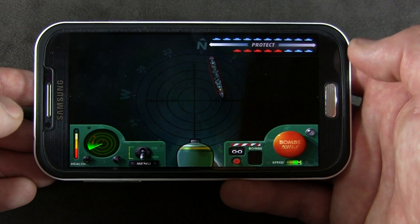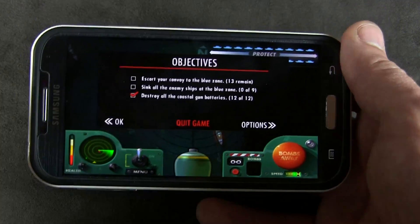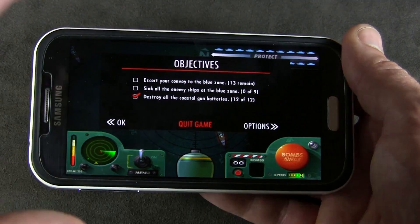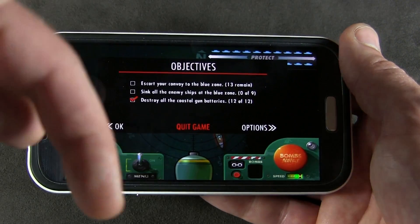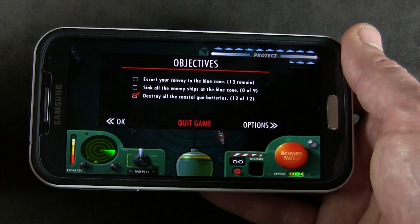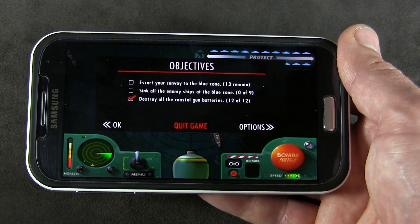Anyways guys, that's a quick little video. There's all the objectives I still have left to do. The game is free in the Play Store, you can't go wrong — try it out for yourself, see if you like it. You might have as much trouble as me, but I'm sure most of you will do considerably better. There'll be a link in the description below so you can download it and have fun. Click that likes button, don't forget to subscribe and follow me on Twitter and Google Plus to stay up to date on all things the Smoking Android. We'll see you in the next one.